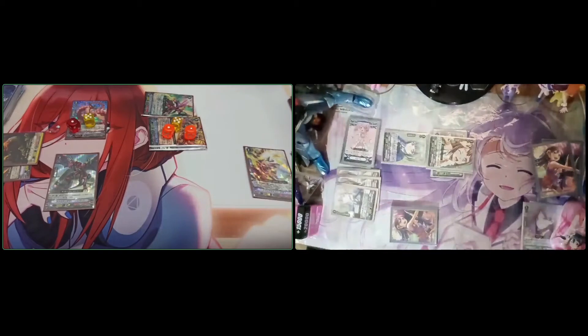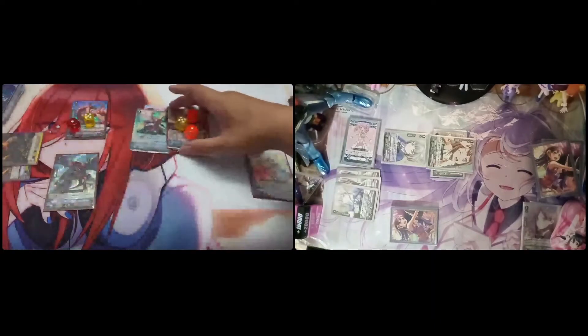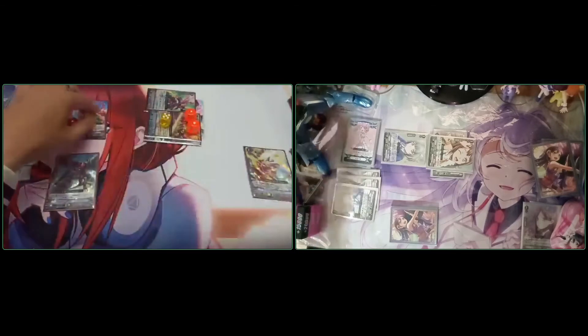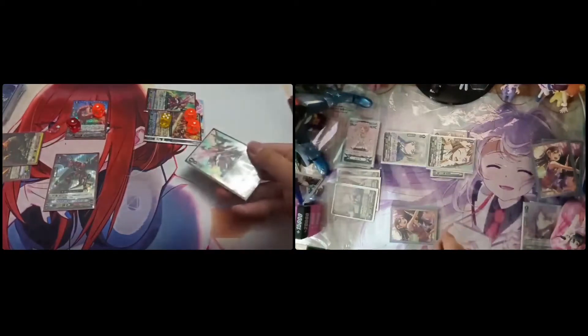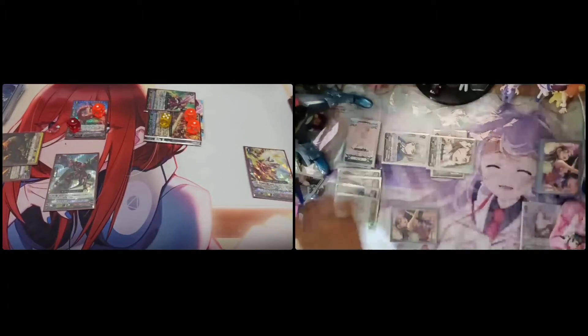The End skill after attacking: discard three cards. Discarding. Stand, plus 10k, plus 10k, minus one drive. 38k, two crits to vanguard, one drive. In-World skill plus 5k. No guard. Drive check: no trigger. Plus two damage. Draw. Stand to my vanguard, draw one.